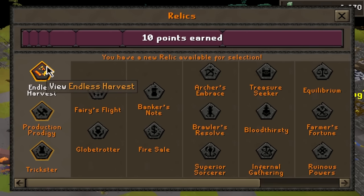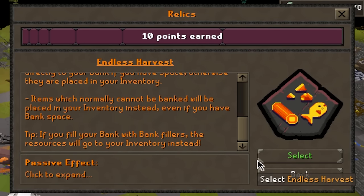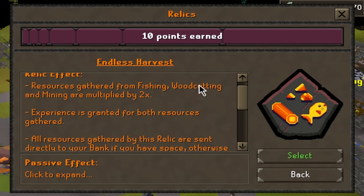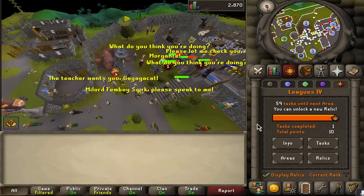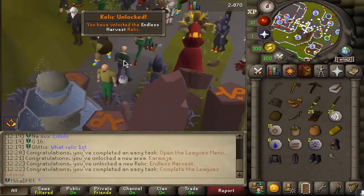Production Prodigy is very good all around but super click-intensive. Endless Harvest I plan on AFKing three skills to 50 million XP, which is going to be a lot of points and very AFK - that's my reason for choosing it. If you're super active and want to try hard, don't pick this. But for downtime when I need to relax, this will be perfect - fishing, woodcutting, and mining. I can fish and get clues fully AFK.